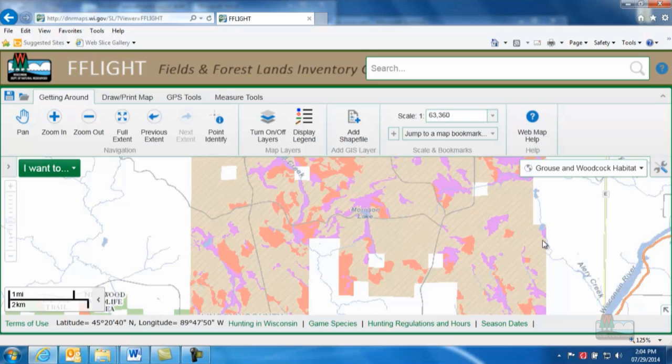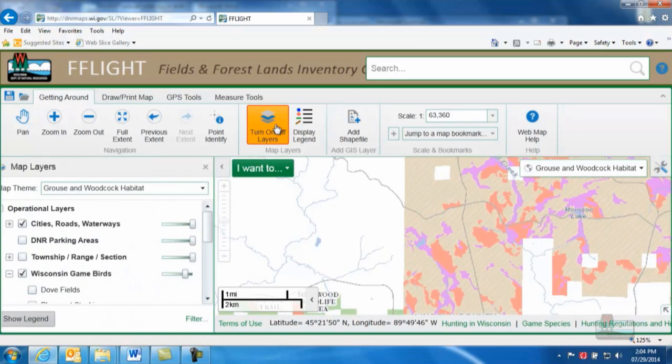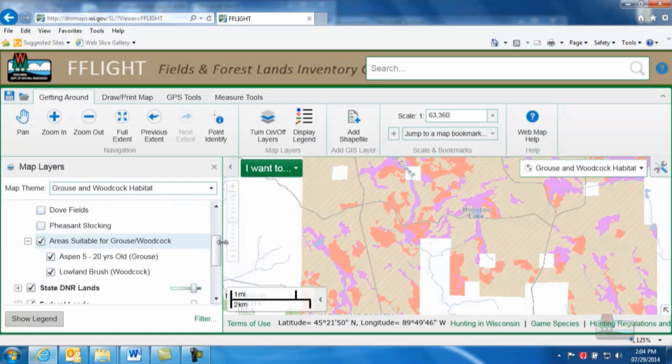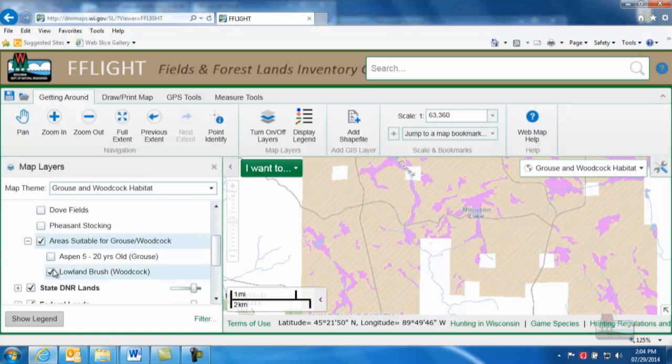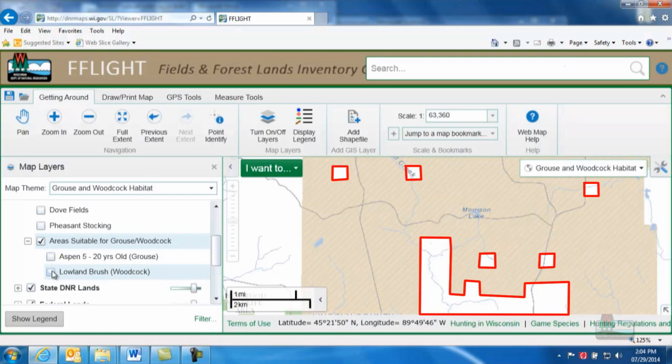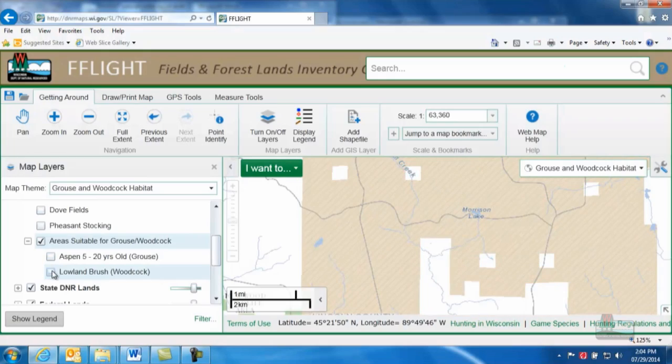The purple areas show the lowland alder stands favored by American Woodcock as daytime foraging areas. If you'd like to narrow your search to habitat suitable for only one of the two species, go to the Map Layers box and scroll down to Wisconsin Game Birds. From here, you can choose to highlight one habitat type or the other. Ruffed grouse and woodcock habitat locations are available for state-owned DNR lands and county forests. This information is not available at this time for federal lands such as national forests. You'll also notice some blocks of land that aren't color-coded — those blocks represent privately owned properties for which detailed stand information is not available.